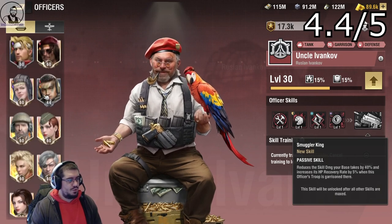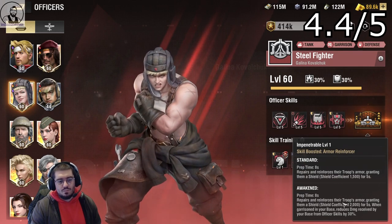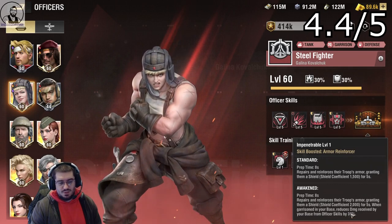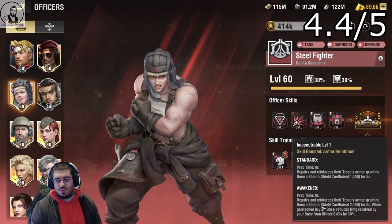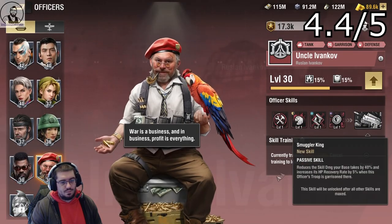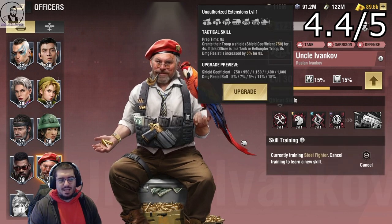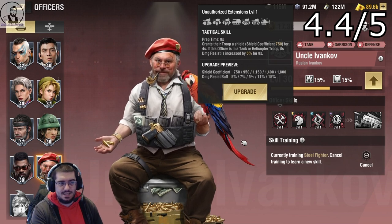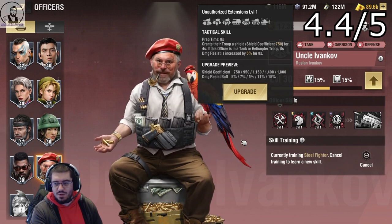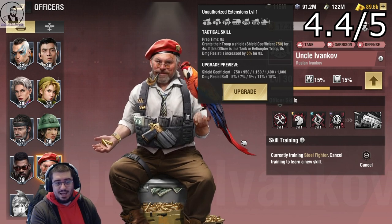Before we talk about how to use him, let's compare him to Steel Fighter. Steel Fighter gets a 2,000 shield coefficient once awakened and a 30% reduction from officer skills to your base. Uncle gets 10% more skill damage reduction for your base, the base gets HP recovery, and his standard shield coefficient is 1,800 — which is exceptionally high. There's only a handful of officers that go above 1,500, and he's now in that top tier. His 4.4 score is worth it.